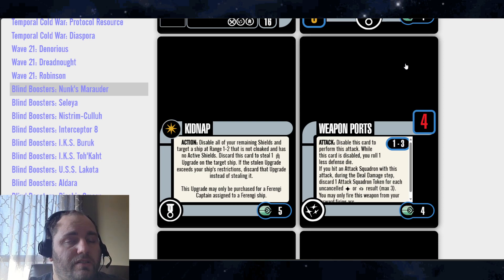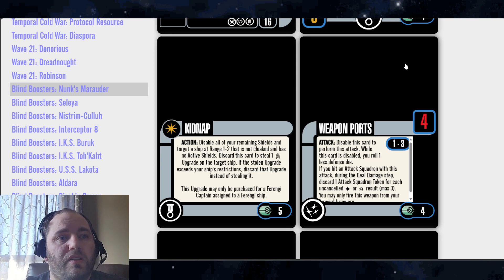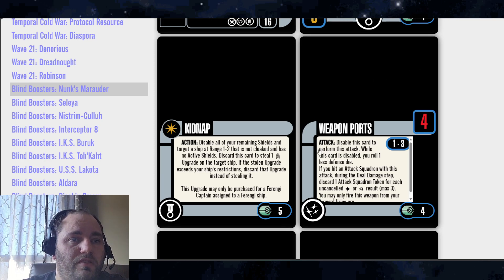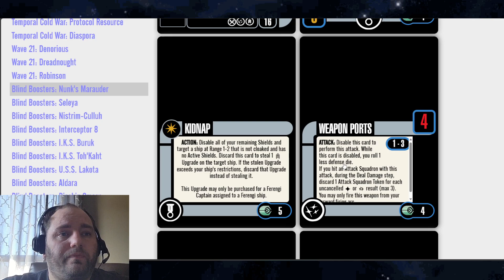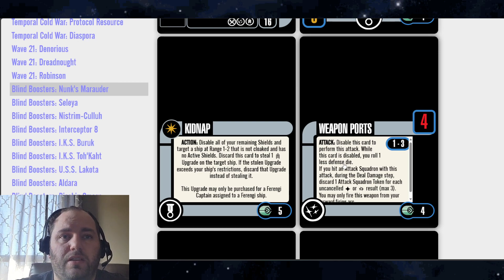The weapon is Weapon Ports — a 4-dice attack. Disable this card and perform this attack at range 1-3. While this card is disabled, you roll one less defense die. Don't like that already. If you hit an attack squadron with this attack during the deal damage step, discard one attack squadron for each uncancelled hit or crit result. That theme of attack squadron defense comes into play here. Weapon Ports I've seen used quite often and quite effectively, so I think everything's pretty balanced with it as it is.